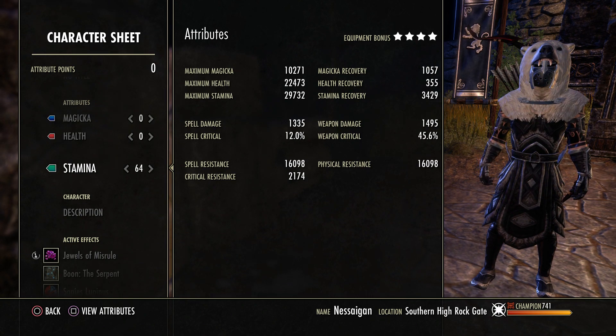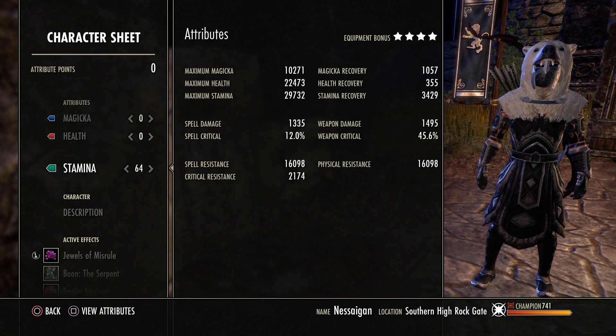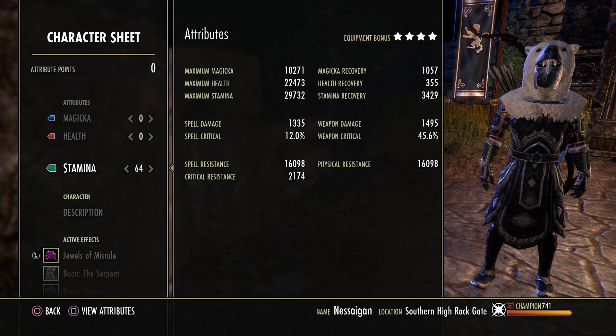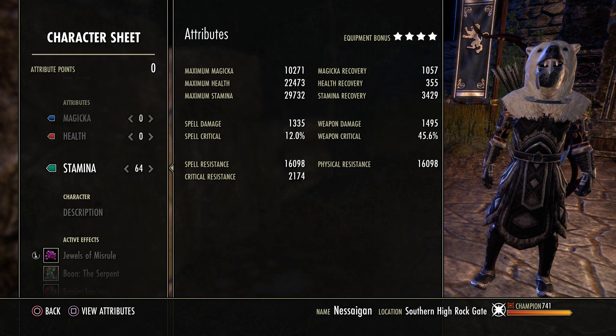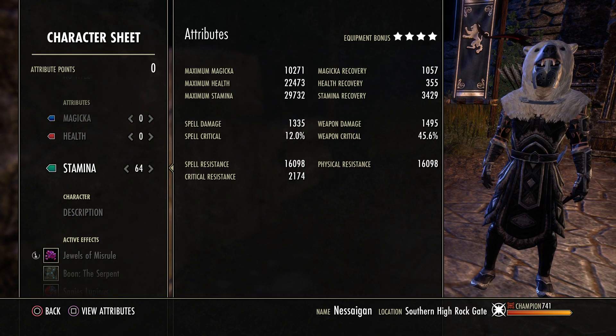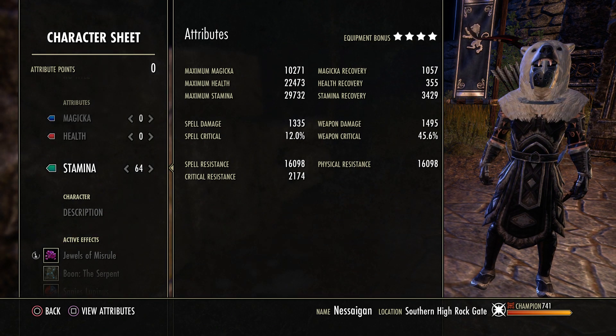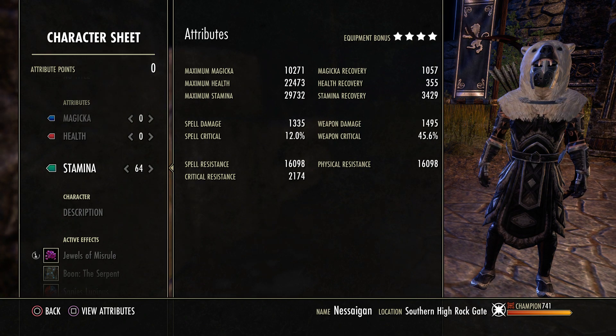Personally I'd either use the jewels or Misrule, or the gold food from Orsinium. If you can afford the gold food 24/7, I would definitely go with the gold food — it's definitely better. You get more health and more health recovery, which is really going to help you out because your healing isn't so great, so having something naturally giving you back more health recovery is really nice.